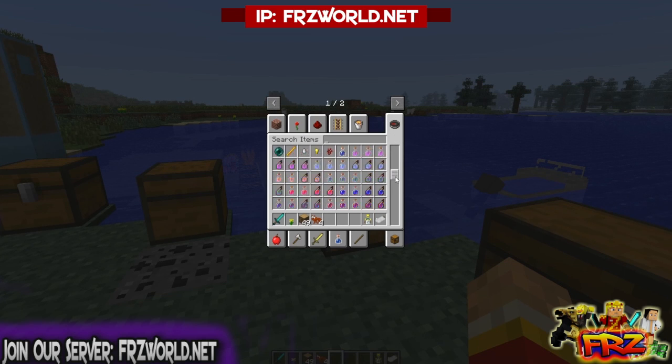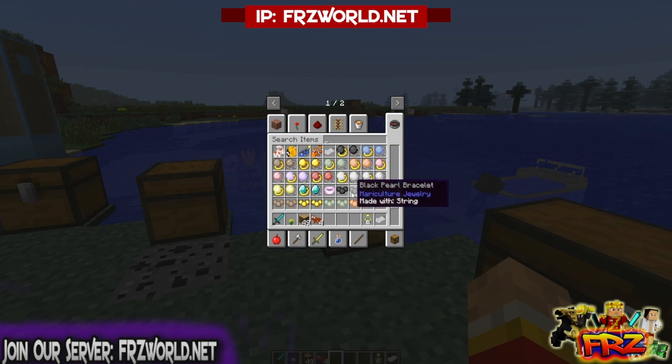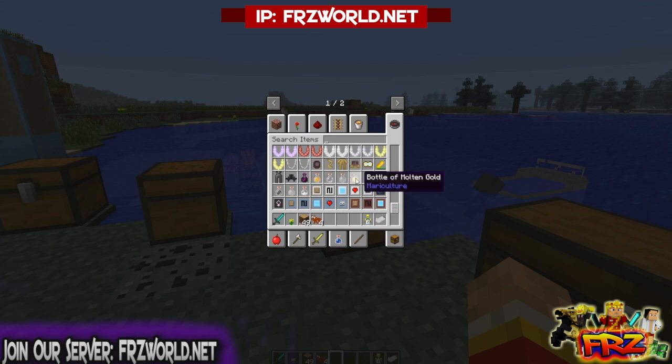You can make jewelry with the pearls — scrolling through my inventory you can see you can make rings, bracelets, and a bunch of other really cool stuff.